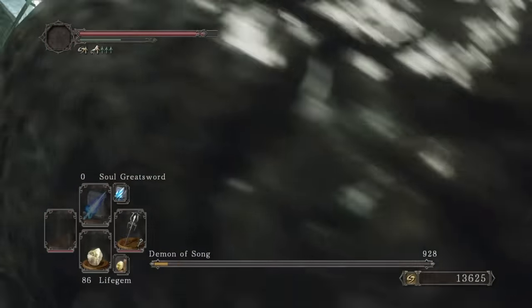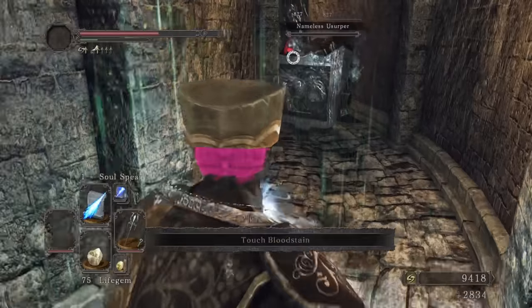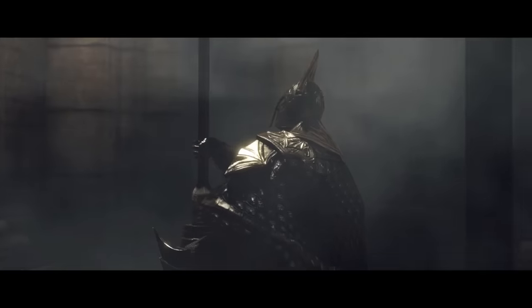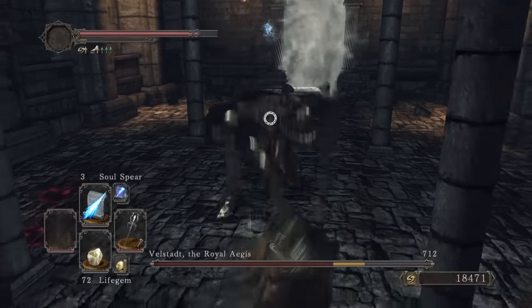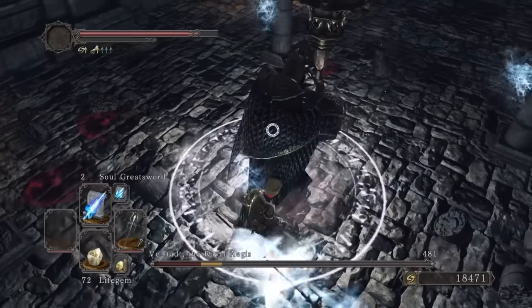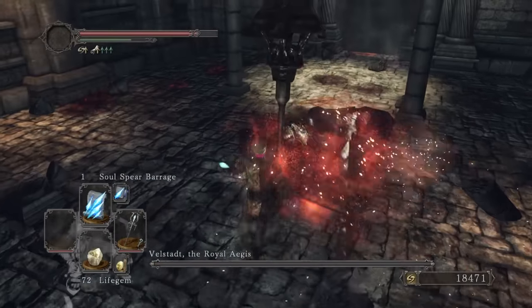We head to Undead Crypt and buy another Soul Spear from Agdayne, and then somehow survive this onslaught in a small corridor. Velstadt the Bell-Bearing Hunter was not particularly happy to see us. He hits like a truck, but as long as we avoid his attacks, we can respond in kind with our spells. We deal loads of damage during his phase transition with Soul Spears, and not long after that, we send him to hellstad.